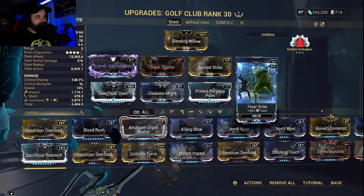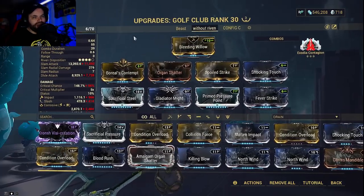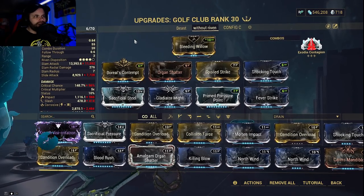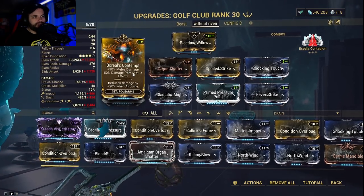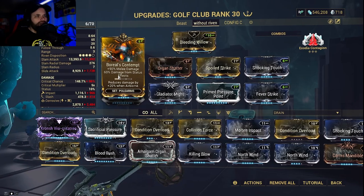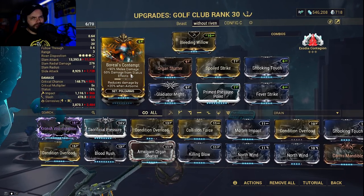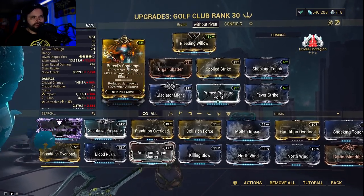This is the build I'm using right now. This is the one I would probably use without the Riven. Everything is the same except without the Riven, I'm using Boreal's Contempt, which you can get from running normal bounties. That gives you plus 90% melee damage and 60% damage from status effects — so just some extra damage from that mod.